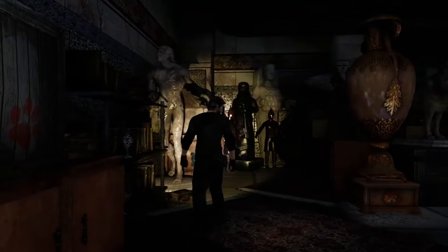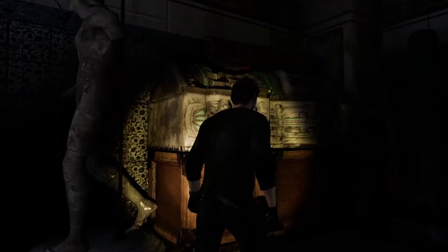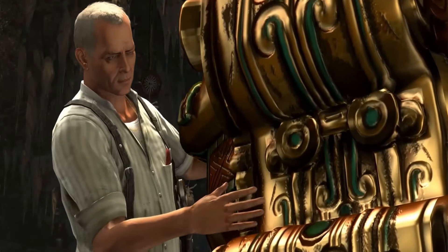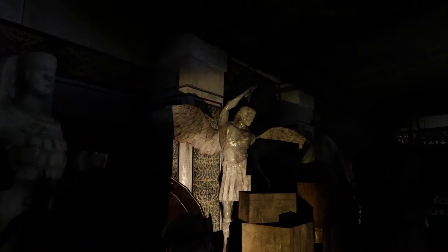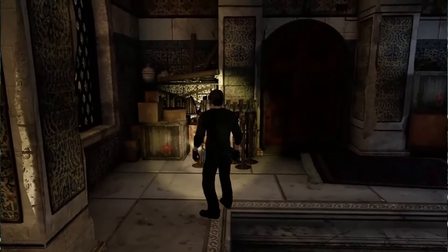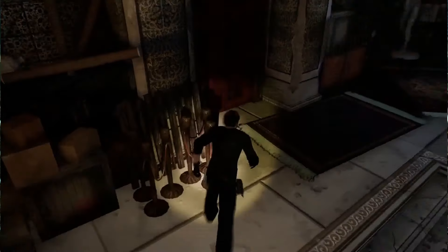On chapter 2, in the museum, you will find some quite interesting things that appeared in the first game. One of them is the El Dorado coffin. You can also find red pawns in some boxes — that is the symbol of Naughty Dog.